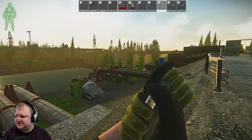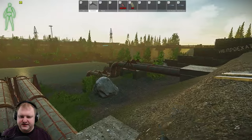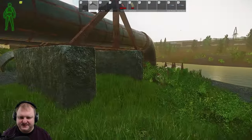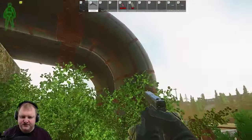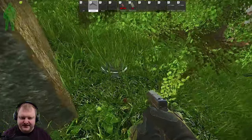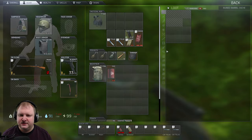First Secret Stash — we're starting right here at RUAF Roadblock. Number 1 is located down here at the first set of pipes. You just go in between the pipes and this little piece of concrete, and there is your first Secret Stash that you can go ahead and loot.